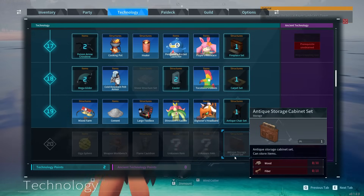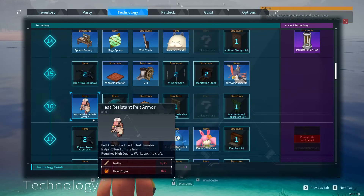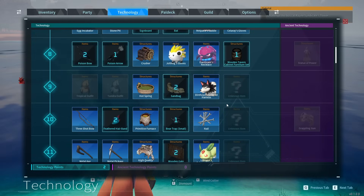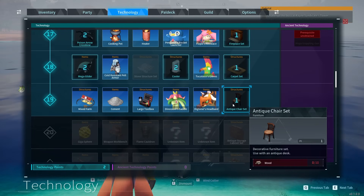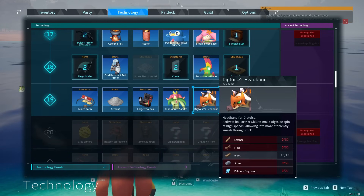If you want to avoid being too hot on the beach where the Digtoise are, at level 16 you can craft the heat resistant pelt armor which helps fend off the heat. The reason you're going to wait until level 19 is because when you hit level 19 you unlock the key item: Digtoise's Headband.